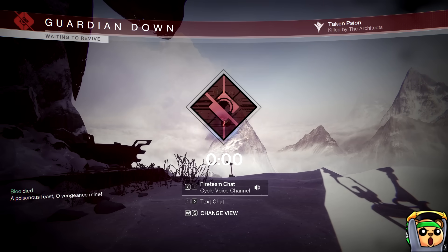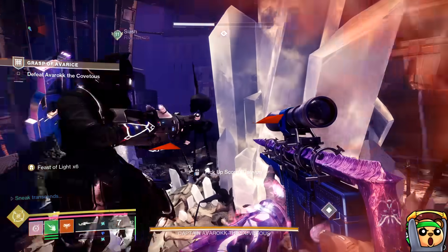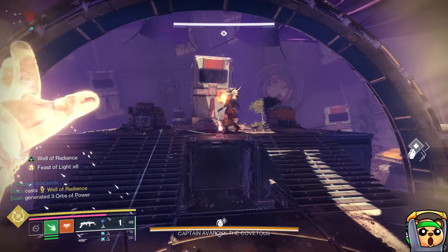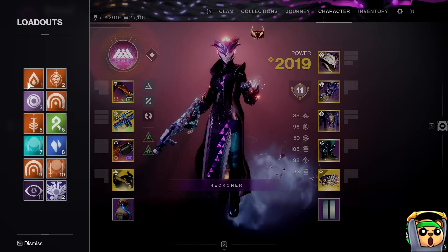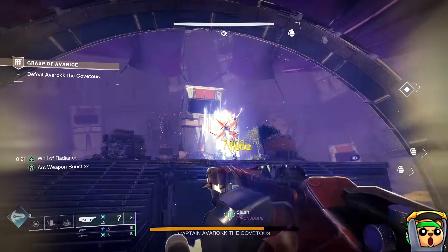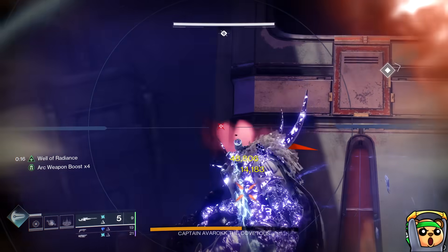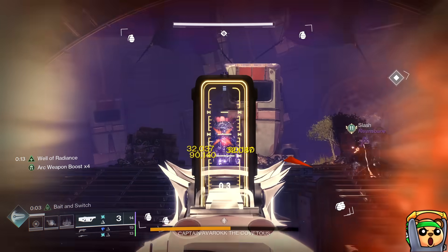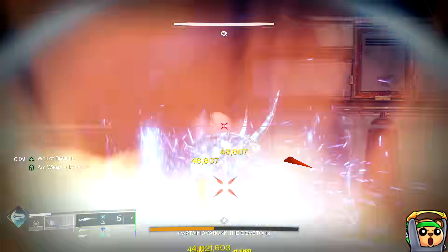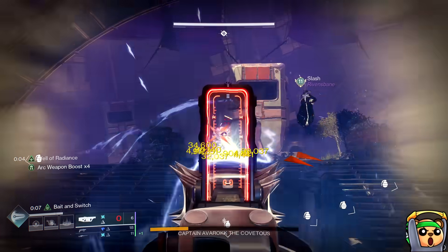The other options are: if you're the only Warlock, you start on Well, pop Well, and then switch to whatever element matches your Heavy's color — Arc is a popular choice, so switch to Stormcaller. Or you could be the second Warlock on your fireteam, start on an offensive super like Nova Bomb, then swap to whatever element matches your Heavy. That way you get an offensive super off for big damage, then switch to your x4 Surge weapon to continue the damage.